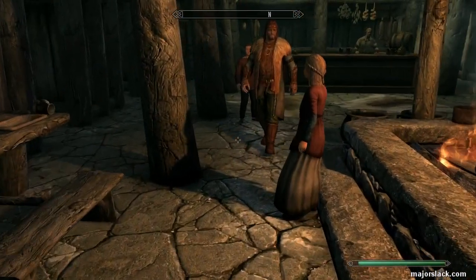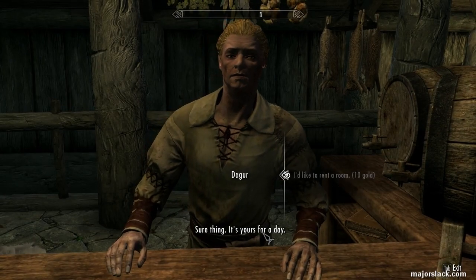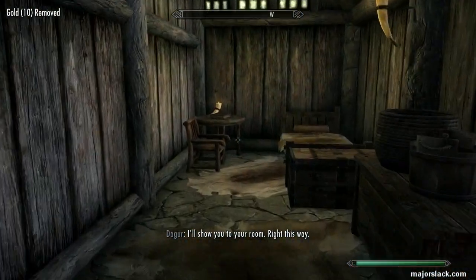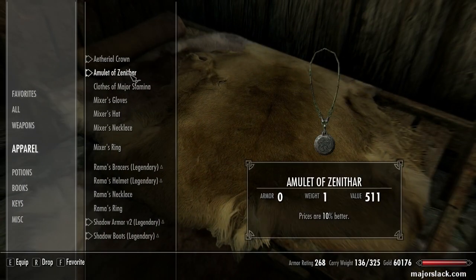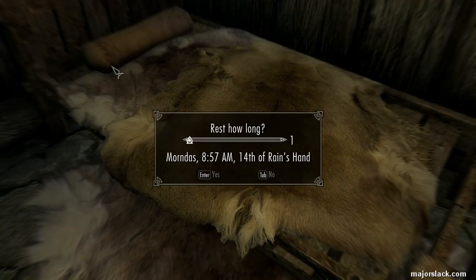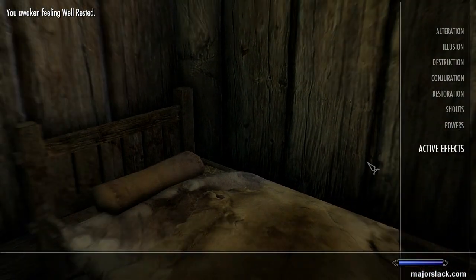Yeah, it took a lot of painstaking trial and error to figure that out — a lot. It's a real pain in the arse, especially when the Ethereal Crown keeps glitching out and you're getting the wrong impression about how things work. Remove the Ethereal Crown to remove the Lover's Stone and sleep in the bed. We want to sleep until midnight so all the vendors are at the College of Winterhold for the power enchanting operation. Done — we got the Well Rested bonus.